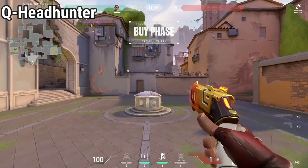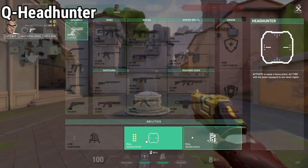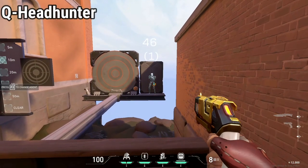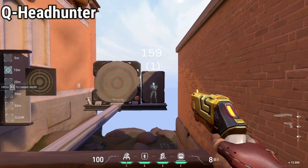By pressing Q, Chamber equips a heavy pistol that can also aim down sights with your right click. Each shot with this gun costs 100 credits and you can carry a maximum of 8 shots. Leg shots are 46 damage, body and chest are 55 damage, and headshot is 156 damage, just like the Sheriff.